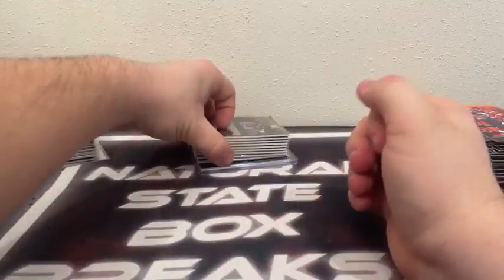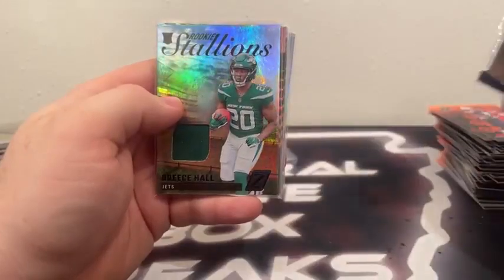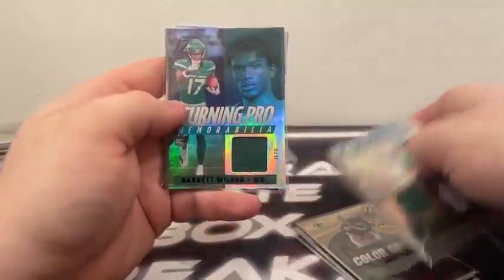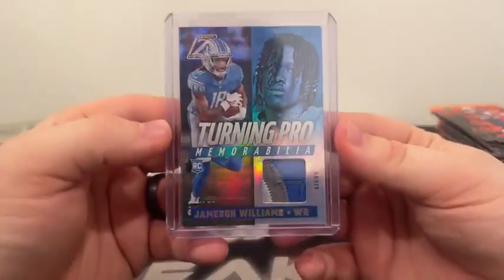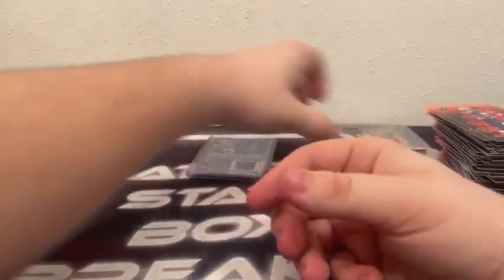And the MIM cards: Color Guard Alvin Kamara, Rookie Stallions Damian Pierce, Color Guard Saquon Barkley, Rookie Stallions Breece Hall, Zoned In Derrick Henry, Zoned In Matthew Stafford, Turning Pro Garrett Wilson, Rookie Stallions David Bell, Color Guard Aaron Rodgers. And one of my favorite hits of the break going out to Detroit — three colored patch Jameson Williams Turning Pro, numbered 31 out of only 50. Very nice hit there for Detroit.